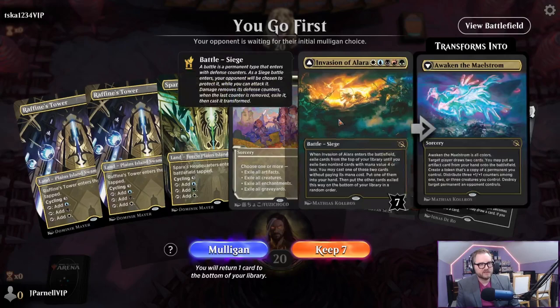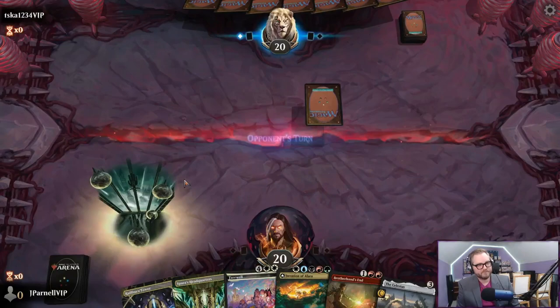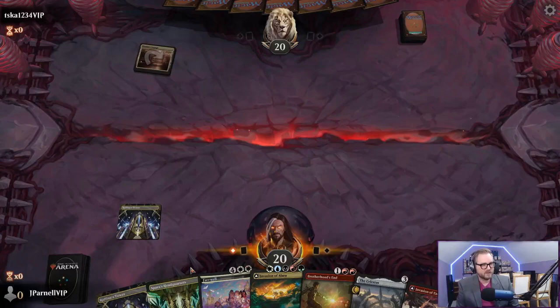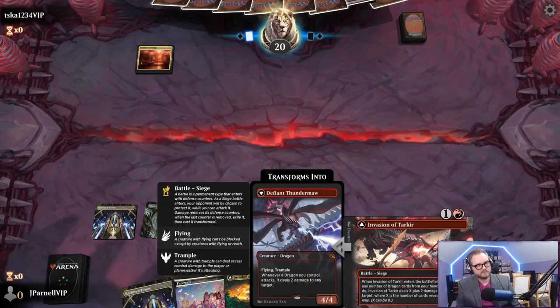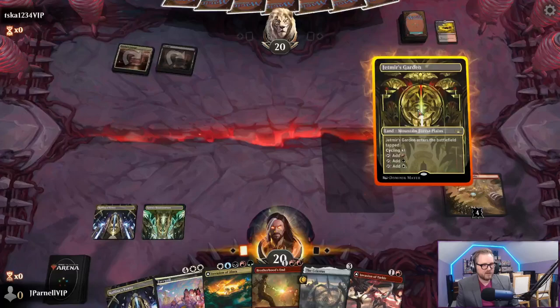Feeling pretty good - this five-color dragon deck is feeling pretty good. We go first. We have the Celestus and Invasion and Brotherhood's - we're going to keep this right, we don't have any red but we'll figure it out. Celestus might be the best card in our entire deck - that's why you gotta have one so you always draw it. Invasion of Tarkir will give me a dragon on the back.